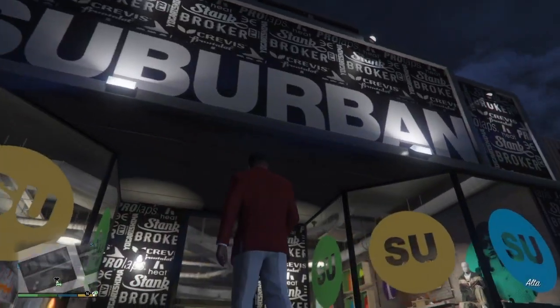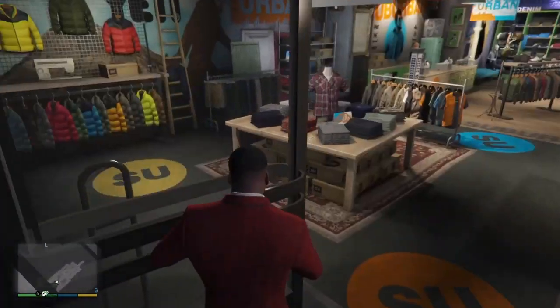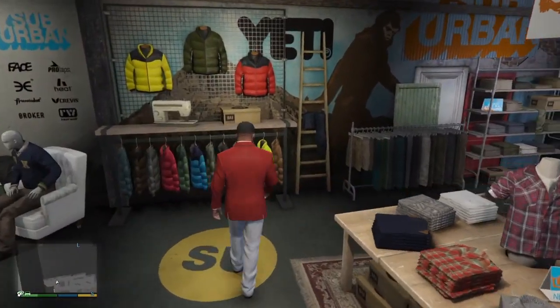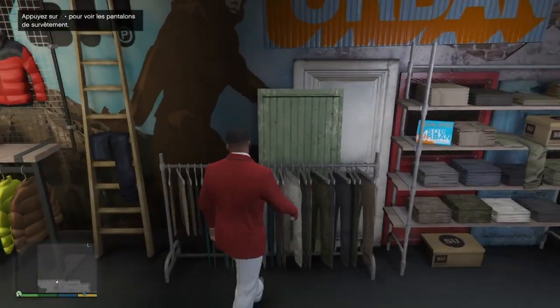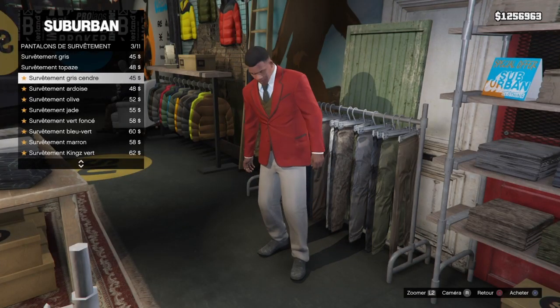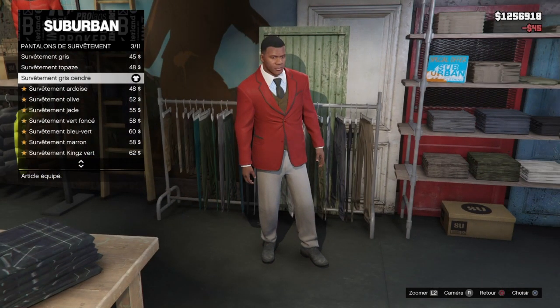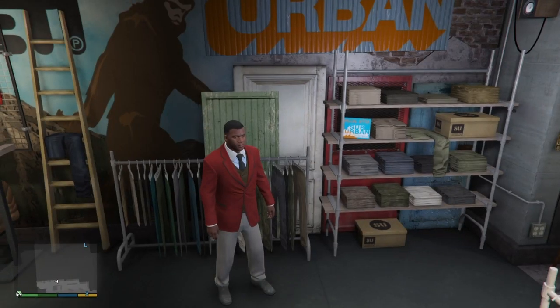Ensuite on va dans le magasin de vêtements qui s'appelle Suburban. On rentre dans le magasin et on va au niveau des pantalons de survêtements. On prend le numéro 3 qui s'appelle Survêtements Gris Cendré, on l'achète. Après on va directement dans la propriété de Franklin, dans la maison de Franklin.